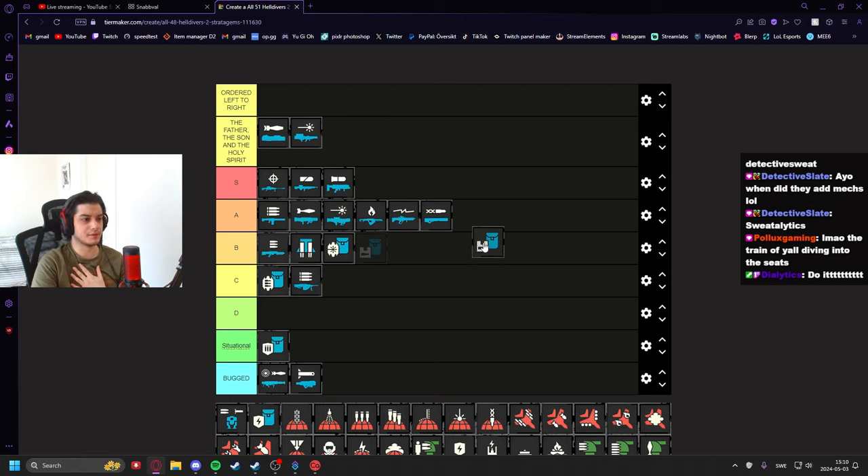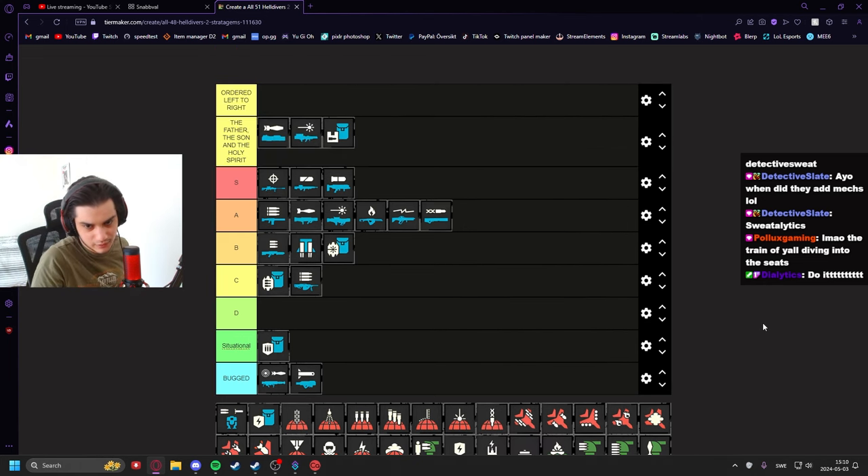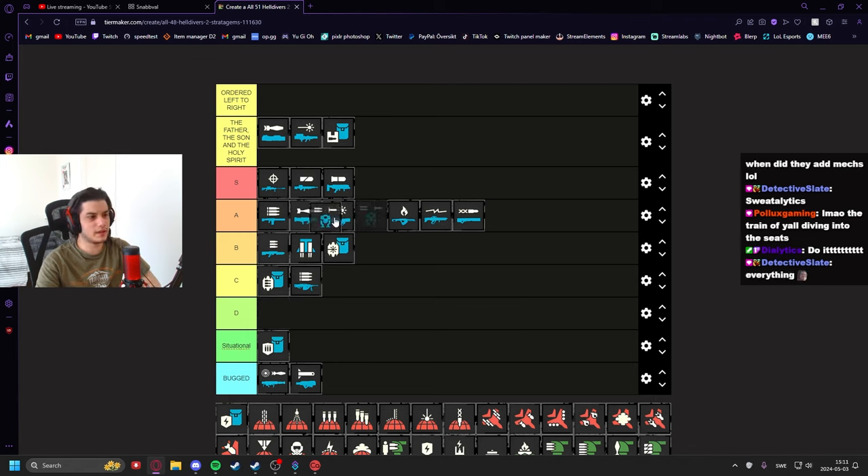Here comes a personal bias — I love playing the support role, so I'm putting the Supply Pack in the holy spirit tier. It's like the backbone of a Helldivers 2 team. The number of times a supply pack has saved my team is ridiculous. It's a free refill: you can give stims to teammates, fill up ammo, reload recoilless rifles, autocannons, spears, rovers, LMGs, and railguns. You can fill up everything.